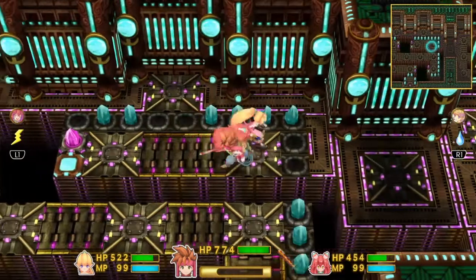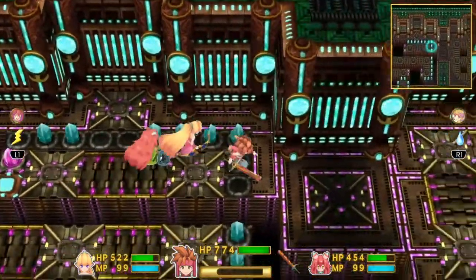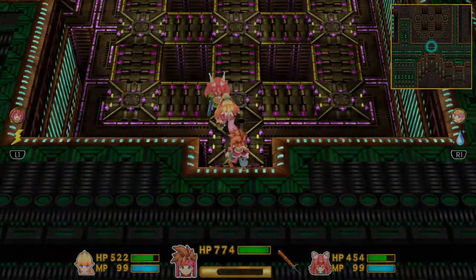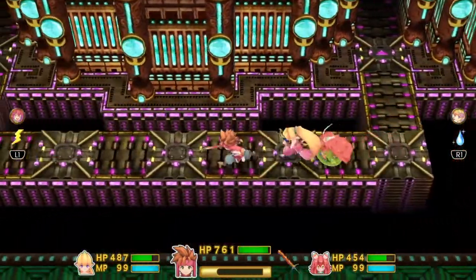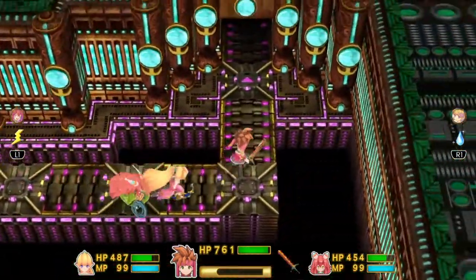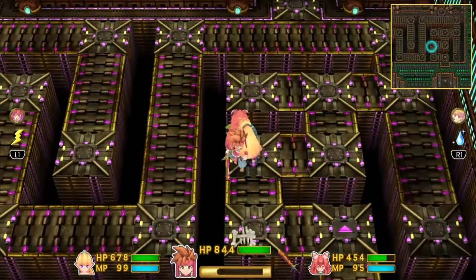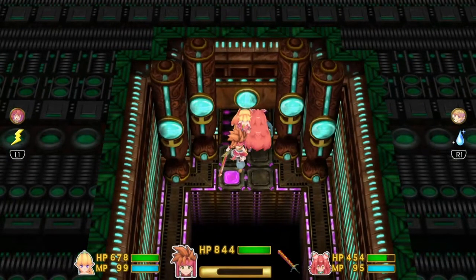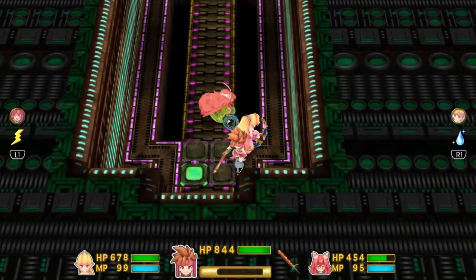Okay guys, I'm back. There are just two whip connections that you have to go through here, and then we just go down. We've got to go straight up here and then up around. Loop around and down — this opens up a bridge. I believe this will take us to another boss.